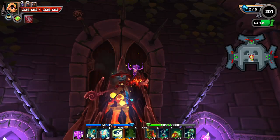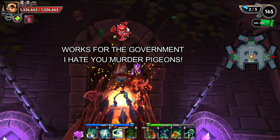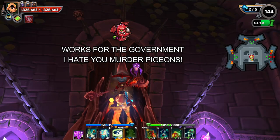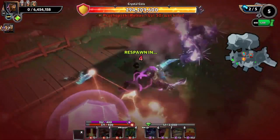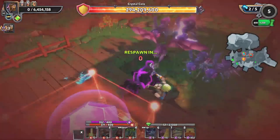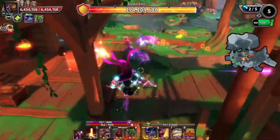The next enemy we're going to talk about is the Dargons — you can call them wyverns, dragons, murder pigeons, whatever you want. There are two common ways of dealing with them. The first would be to wrap the core by putting a four-node reflect beam around the core, because when they come down to shoot it, they end up reflecting their shots right back at them and killing themselves.